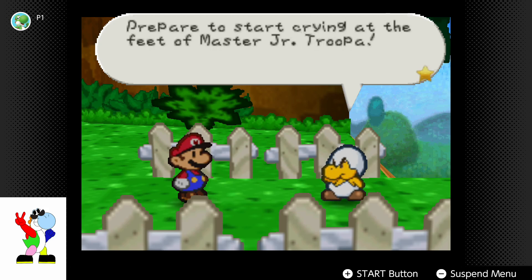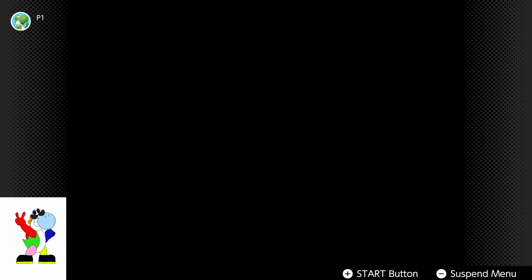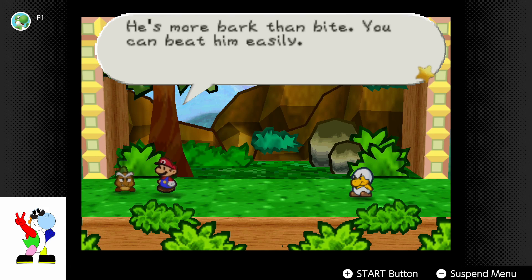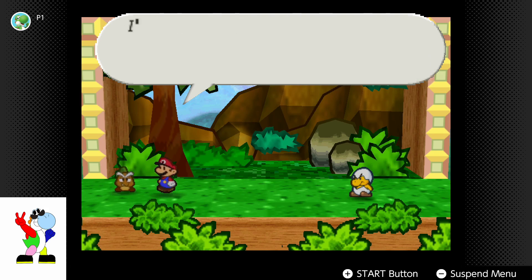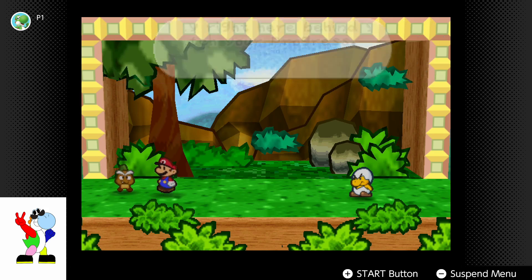Prepare to start crowing at the feet of Master Junior Troopa! Okay. Mario, this is Junior Troopa. He's the boss of the neighborhood game. A bit of a bully, obviously. He's more bark than bite. You can beat him easily. Just boost yourself up and don't take any lip. Stay right here behind you and watch your progress.